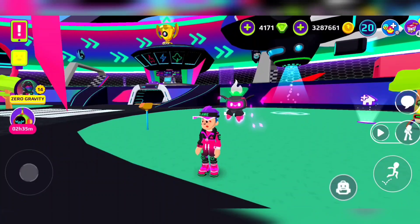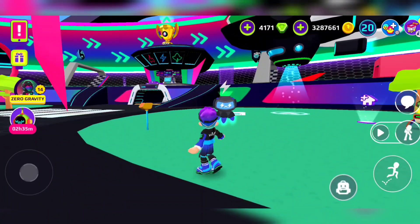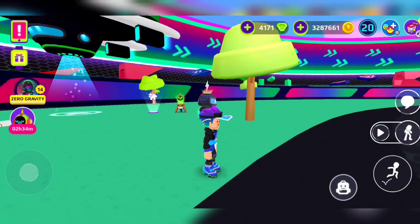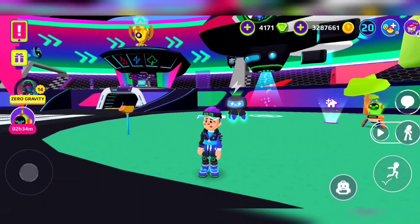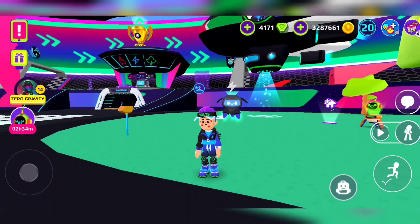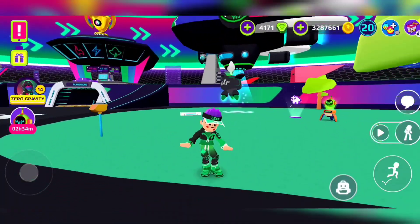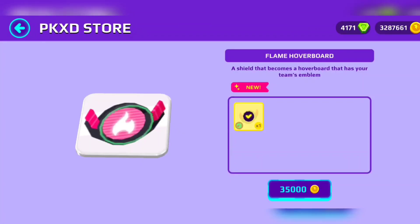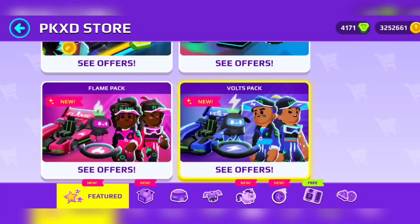When it gets mad it shakes itself — like you're stressed out and flames come out. Now for Volts — when it gets mad, volts come out. It looks so adorable! I now have the temptation to shake my head for some reason.